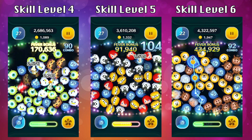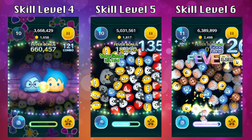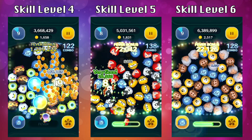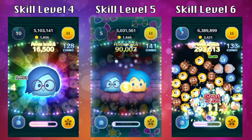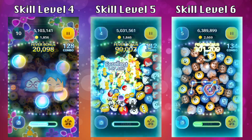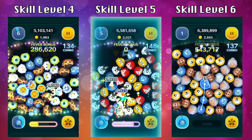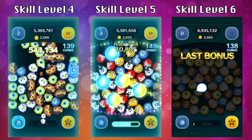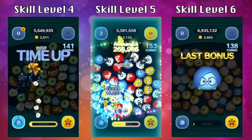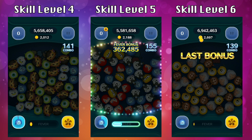I'm going to fast forward this gameplay to the very end and show you what my coin earnings are for these gameplays. At skill level 4, I ended up with 2,012 coins. At skill level 5, I ended up with 2,188 coins. And at skill level 6, I ended up with 2,700 coins. So when it comes to coins, it's really not that great — but Sadness is not really known for getting a lot of coins; it's going to be for score or popping bubbles.